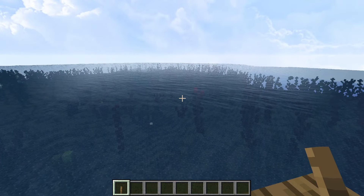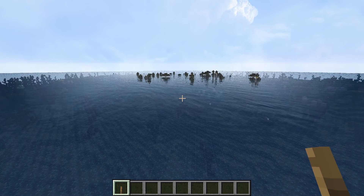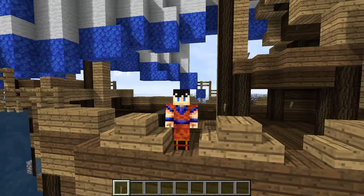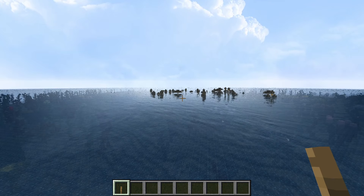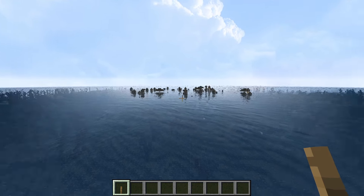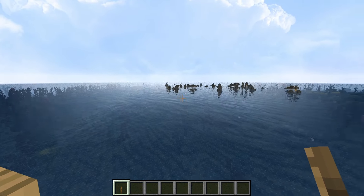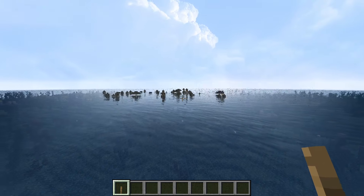Here off the port bow we have another island - not settled currently, uninhabited, but going to have something on it - that's why there's a ship here for the future. Nothing off the starboard bow though. By the way, in ship terminology, starboard is right and port is left. Let's continue our journey - off port bow we have a couple of little jungle islands, a small little island chain.